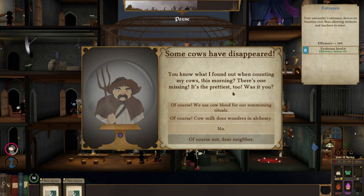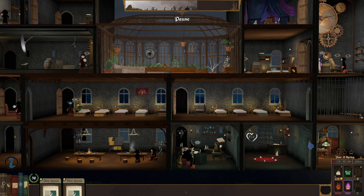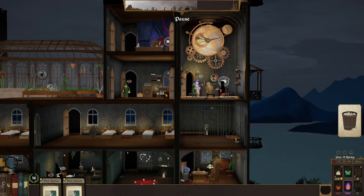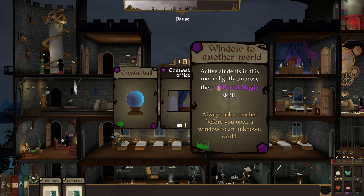A farmer event: 'I found out this morning that one of my cows is missing — the prettiest one. Was it you?' Of course we use cow blood for summoning rituals — receive 600 shadow mana! New applicants: chaotic good, chaotic good, lawful evil, neutral evil. A card for money ritual components — active teachers in this room have a chance of creating component cards. Another card: active teachers here have a chance of getting rid of a student's negative trait.